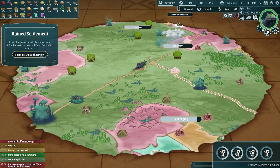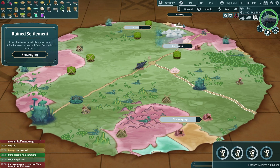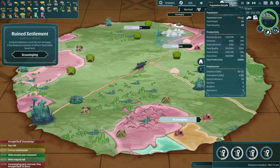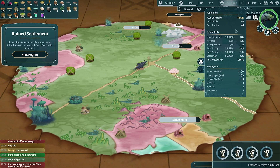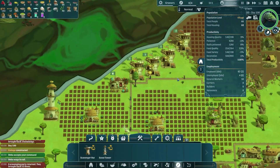There's a ruined settlement over there - you never know what you're going to find in one of those, so let's make sure we send our people over there. We currently have 66 total people, which is amazing, and 68 total housing, so we do have room for a few more.